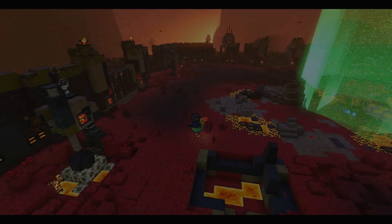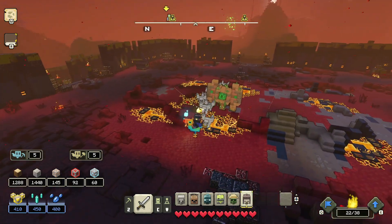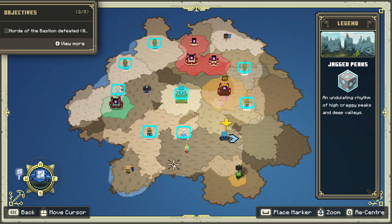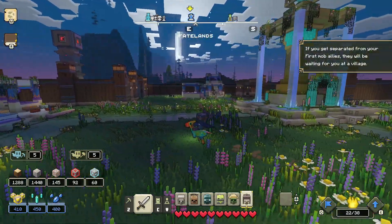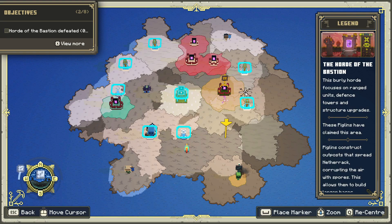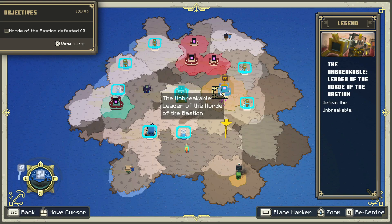That doesn't look good. It is time — the Unbreakable has come for you. I don't like the sound of that. The Unbreakable is coming for me. I'm not that scared — I feel like he was trying to send a message, and message received. This is new — the Unbreakable, leader of the Horde of the Bastion. That is where we can defeat the Unbreakable. That entire area has just been created there. That sounds fun — so I suppose we need to go and defeat the Unbreakable, the leader of the Horde of the Bastion.